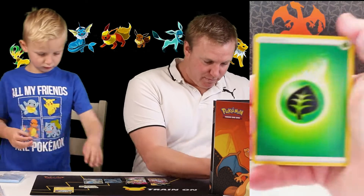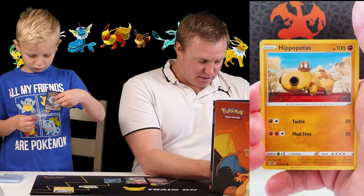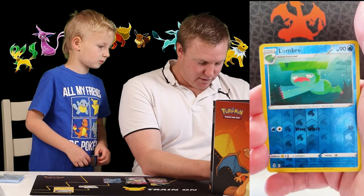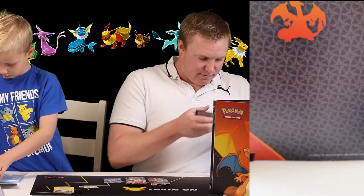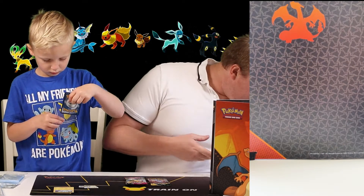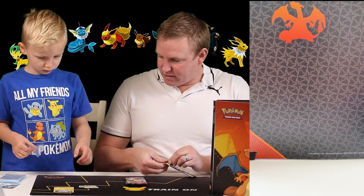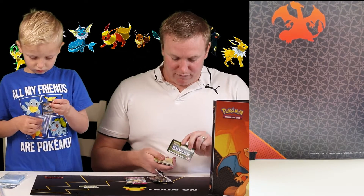So we've got Grass Energy, Crystal Cave, Palpitoad, Shopping Center, Hippopotas, Timpole, Litleo, EB with that cool Ray Kwasa in the background, Cuter Fly, a Reverse Lombre, and a Regular Rare Tropius. So far I think the biggest hit we've had from either of the V-Star boxes is the Thunderous, which is a little bit disappointing in itself. But as I said, the V-Star cards themselves are probably worth the price of the box and will definitely be in the long run.